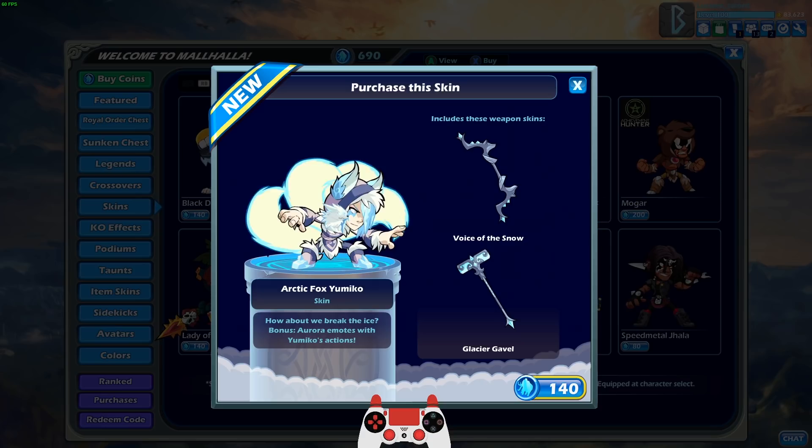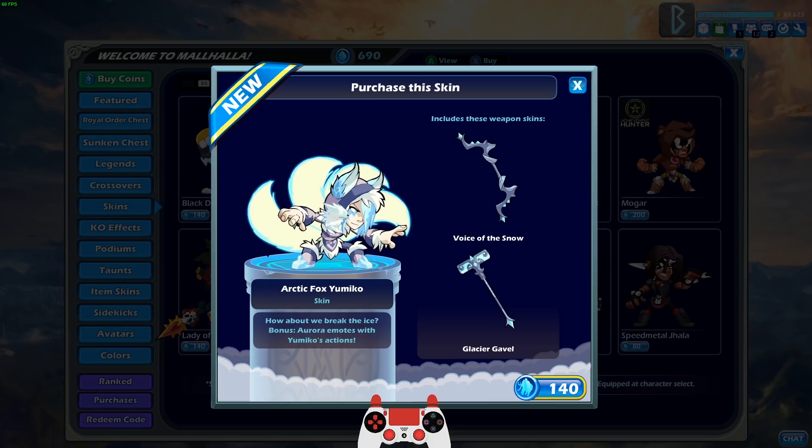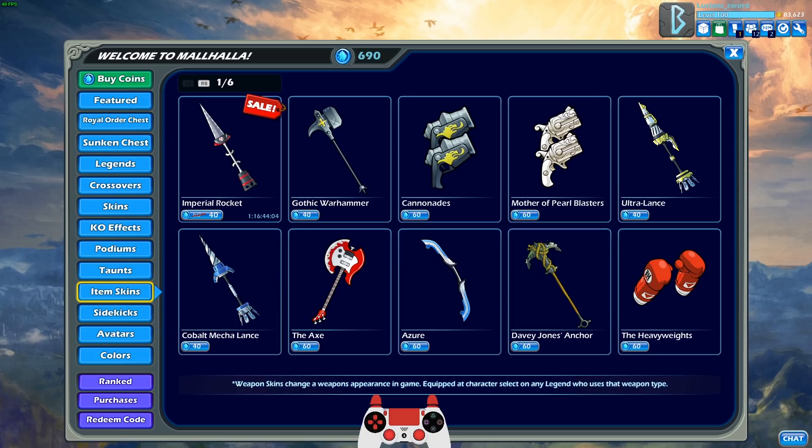And then we have Arctic Fox Yumiko with the voice of the snow and the glacier gavel hammer. Pretty cool looking weapon skins, not the best, not the worst. The Yumiko skin looks really nice. If you look closely on her shoulder, there's actually a little baby Arctic Fox, and when you're about to attack, the little baby Fox even does like a menacing growl face with the ears back and everything.